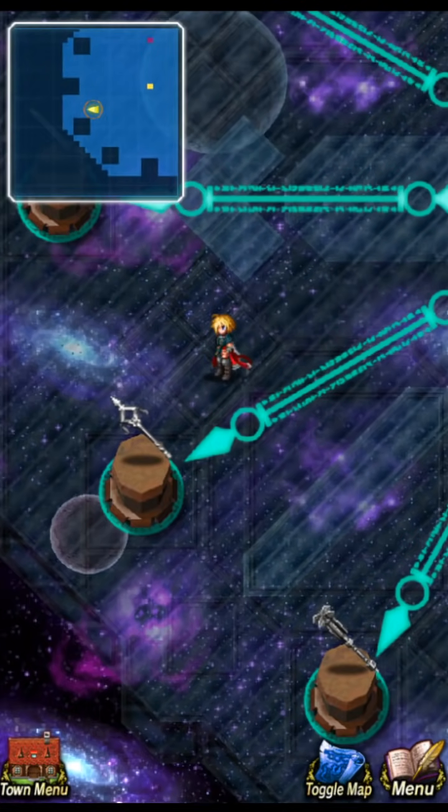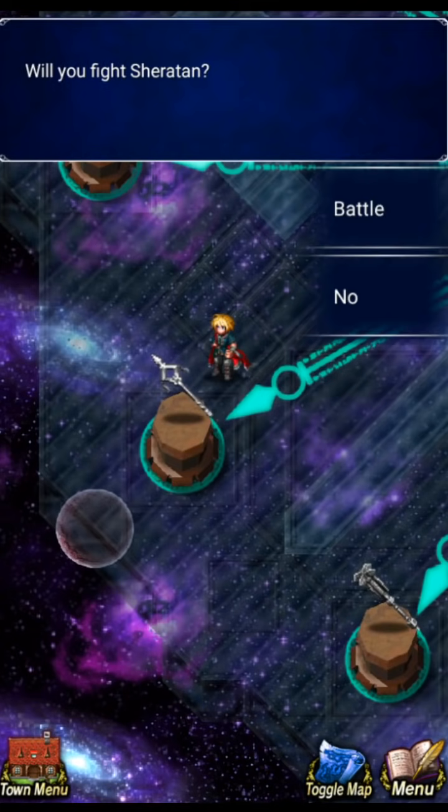We're going to start with Sheraton and go around the list, using the same team for all of these for the most part, assuming it works. I didn't actually do a test run, so I'm assuming this is going to work for all missions. If it doesn't, we'll adjust.